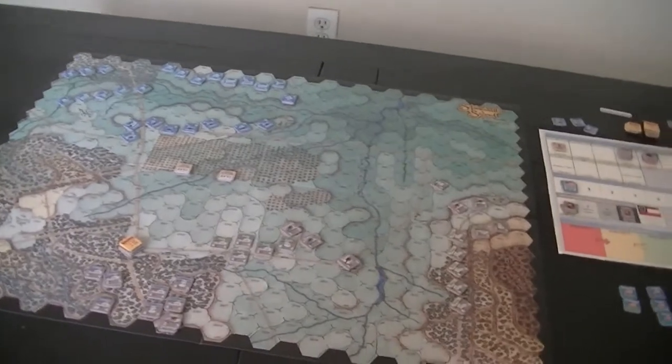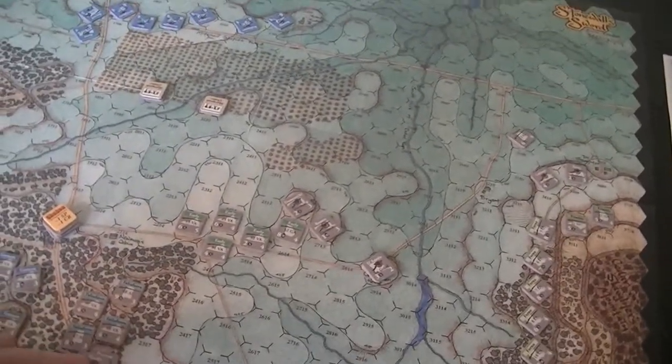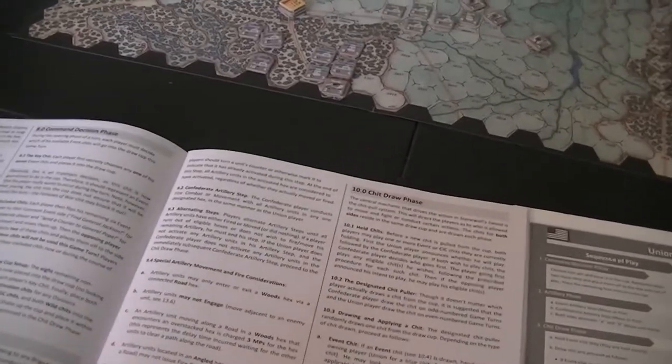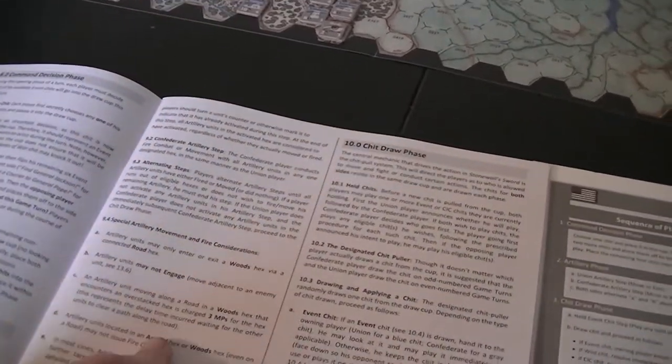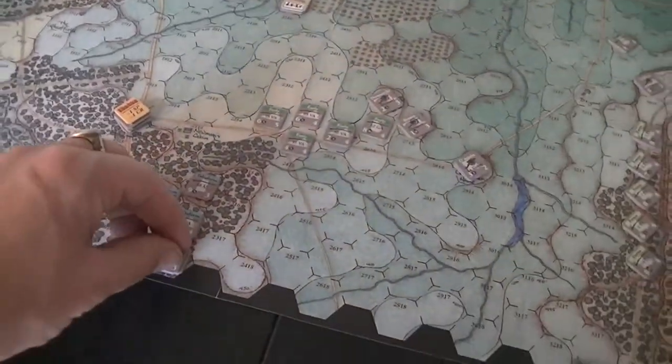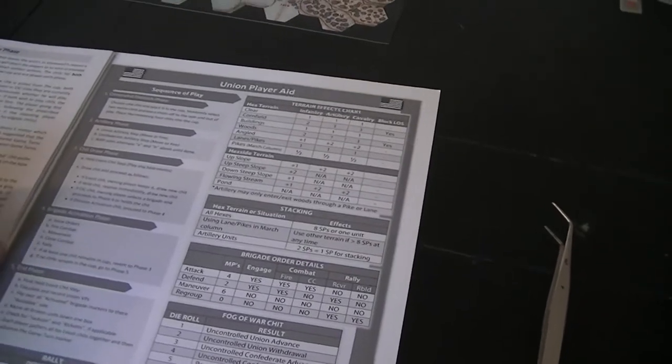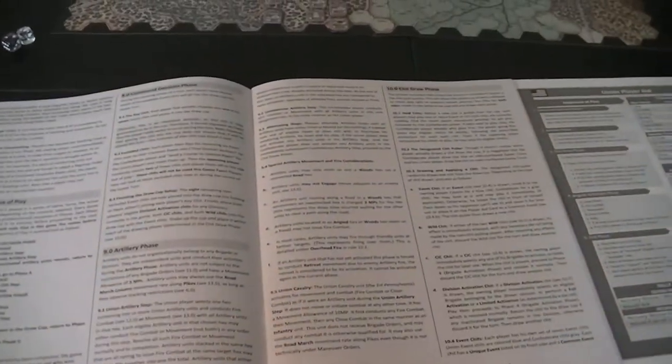We have a quick cheat sheet showing different abilities with each order level. Maneuver allows road movement. Woods cost infantry two movement points. Moving along the road — one, two, three — single slope, down slope costs nothing — four, five, six. That's Taliaferro activated. The chit goes back in the cup and we shake it up.